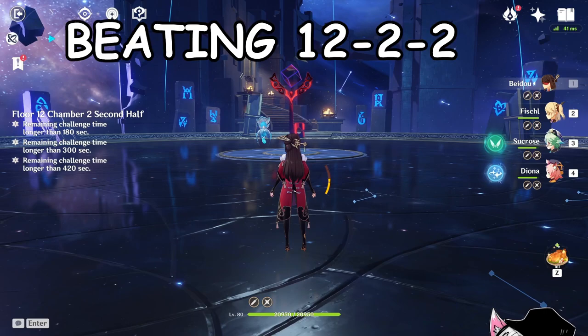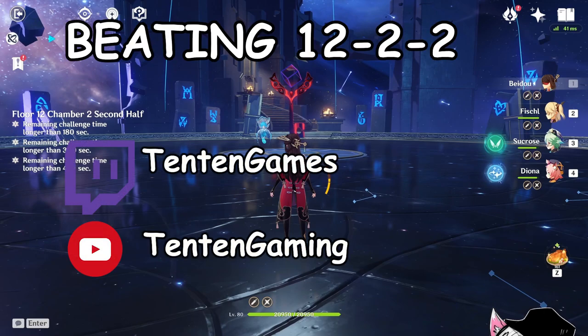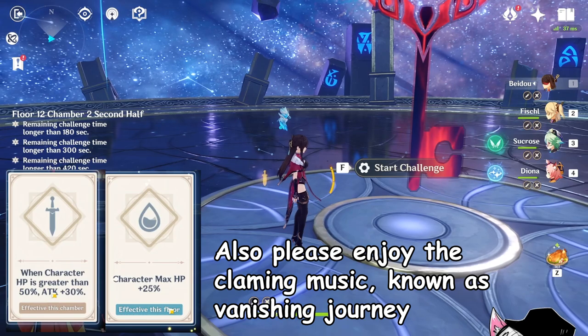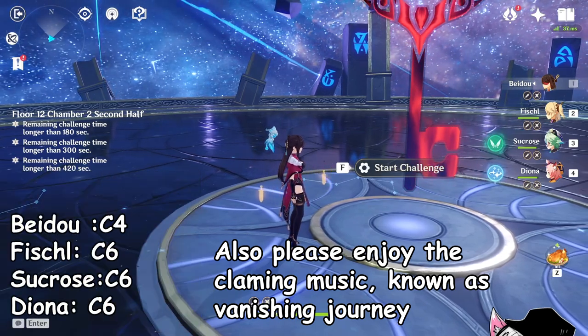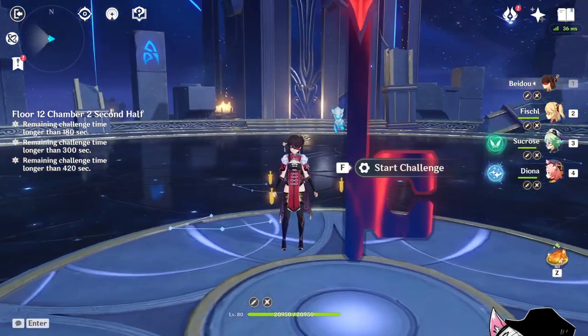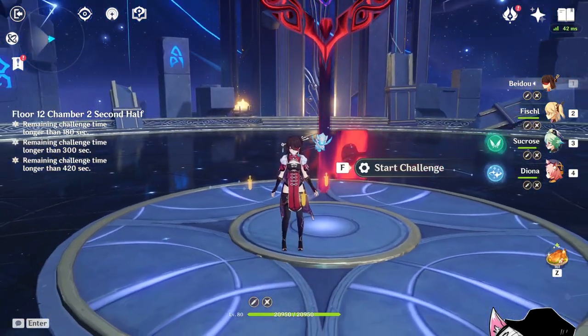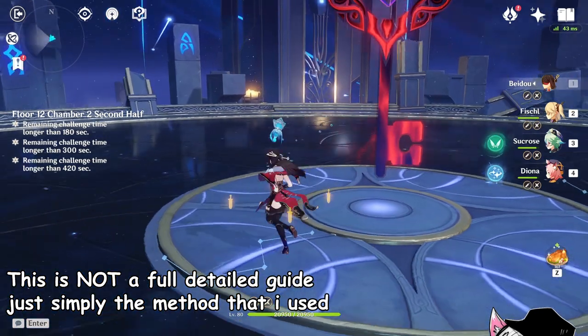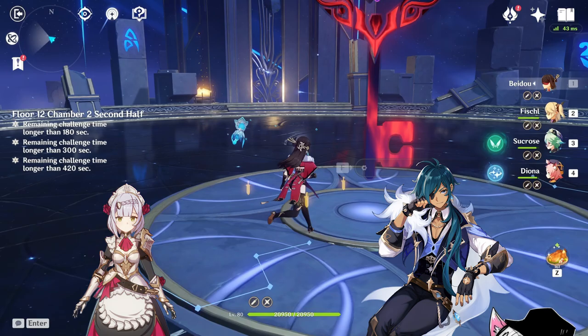I want to quickly talk about how I beat 12-2-2 using only 4-star characters and 4-star weapons. I do want to make a quick callout that I do have constellations on a lot of these characters and all my stats will be shown at the end of the video. This is not a full detailed guide — there have been other methods such as running a tanky geo character or simply running a permafreeze, but this is just the method that worked for me.